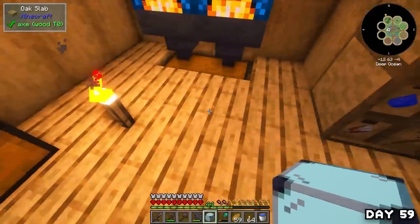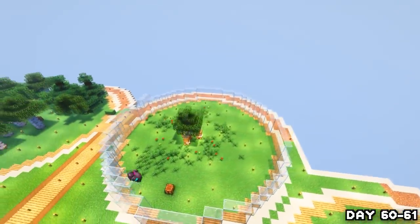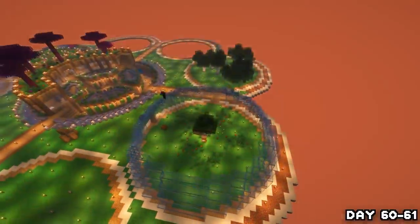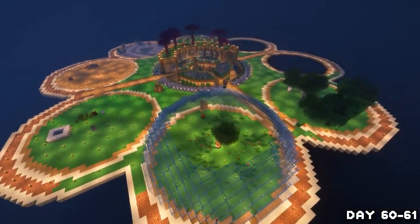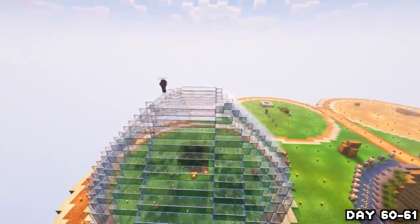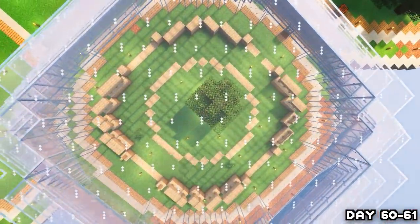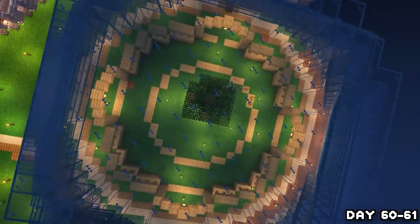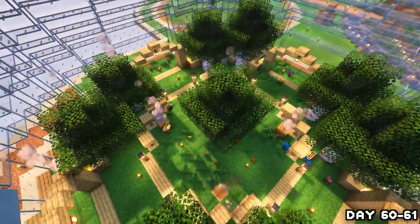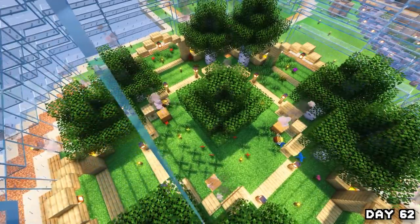I threw the sand in the auto smelter overnight and on day 60 put it to use making a giant glass bubble around the soon-to-be bee farm island because the little buggers kept flying off and getting trapped underneath. By the following morning the bubble was done and looking pretty nice — not 100% bubble-like — but I headed inside and got to work on the interior of the beehive, making it really cosy with a birch circle, tons of hives, and loads of campfires. By the morning of day 62 everything was done and looking really really cosy.